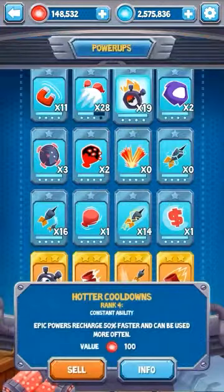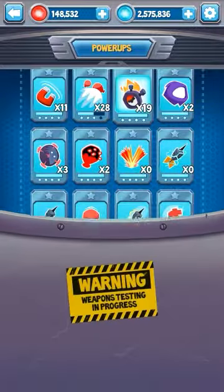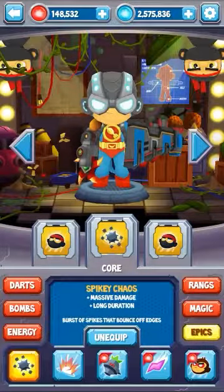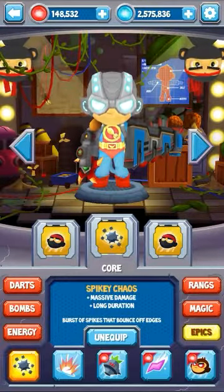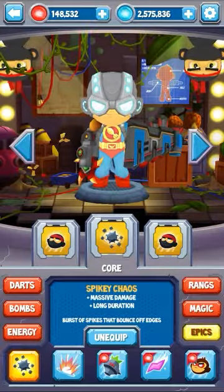Think about spiky chaos — you can use it over and over, so even when the spikes are still covering almost the entire screen, you can activate it again immediately.